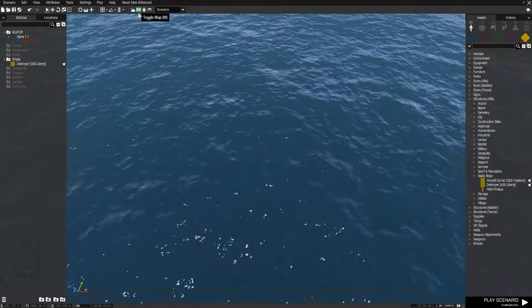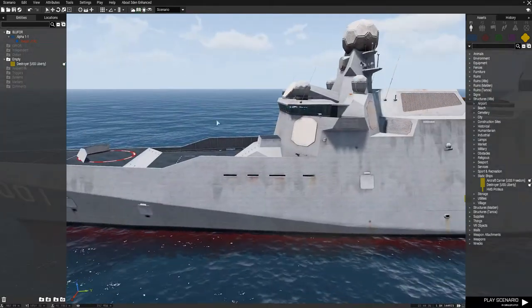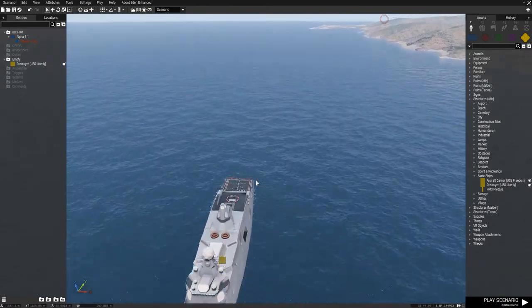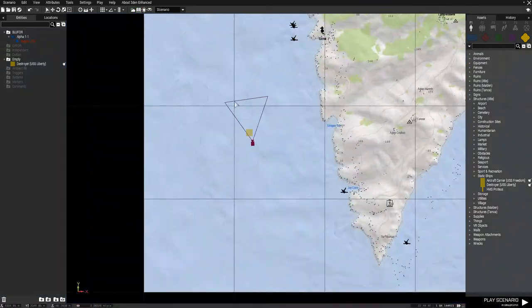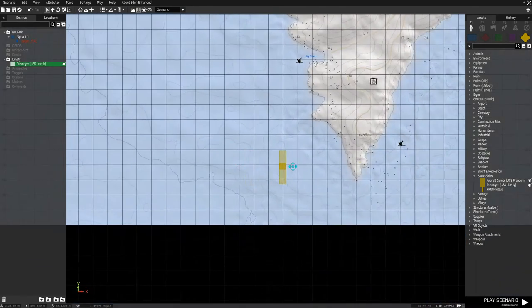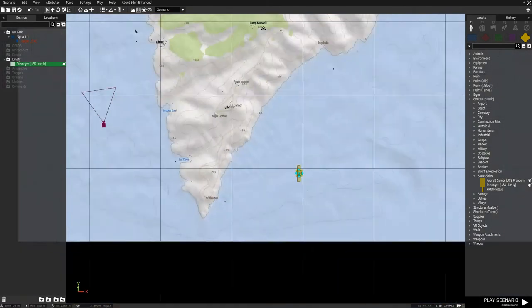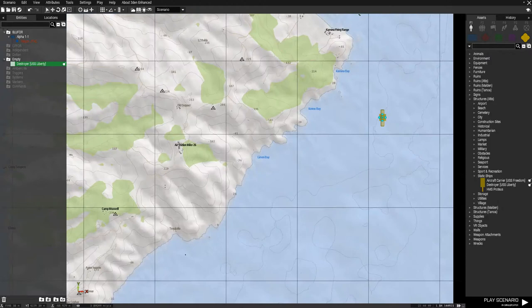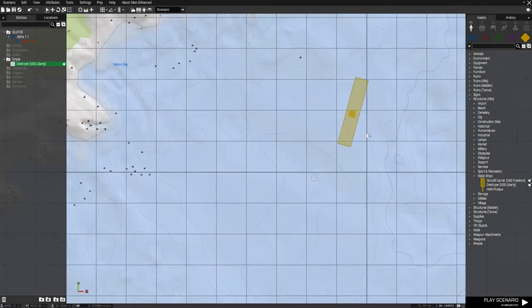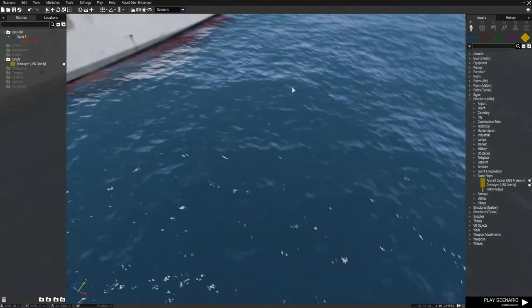Let's check what the ship looks like. Oh, looks like the ship is facing away. Well, this is kinda close. For more realistic gameplay, place the ship on the cross island.